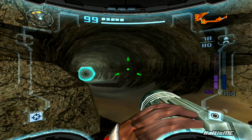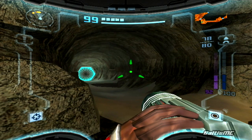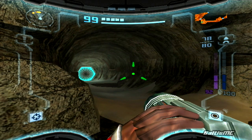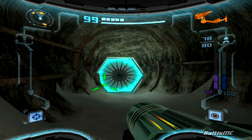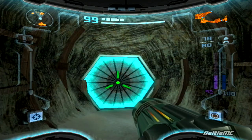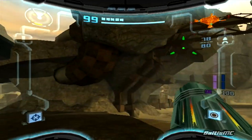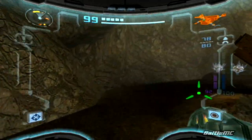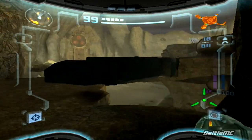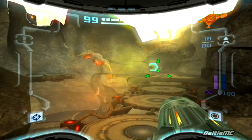Hey all you Let's Play fans, BaltusMC bringing you more Metroid Prime 2 Echoes. So in the last video we took out the Grapple Guardian and regained ourselves the Grapple Beam, which is nice. And as we made our way out of the Hydro Dynamo area, we discovered an elevator that led us back here to the Aegon Waste, which is rather convenient since there are a couple things we can do here now that we have a few more abilities. So let's go ahead and get to it.